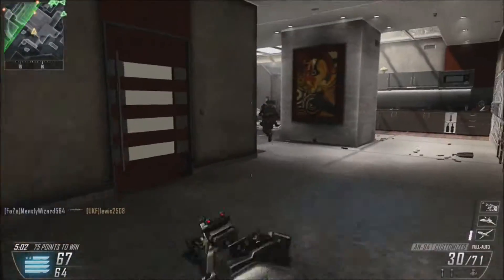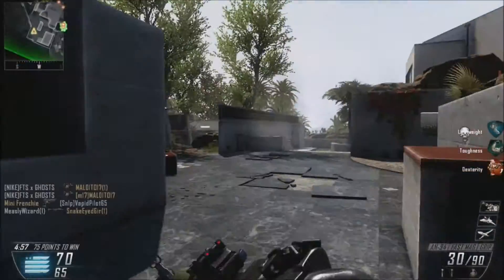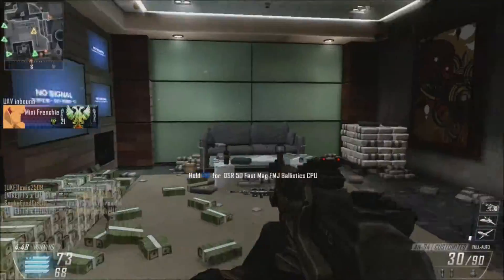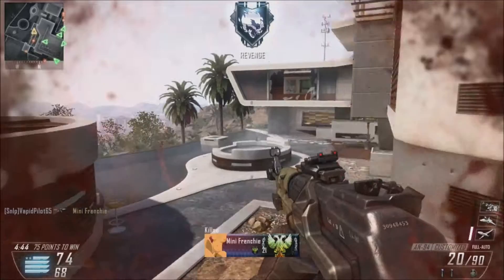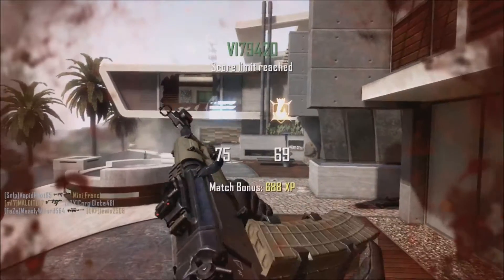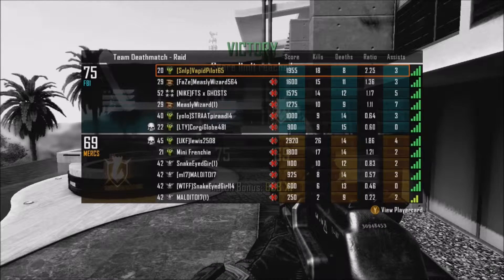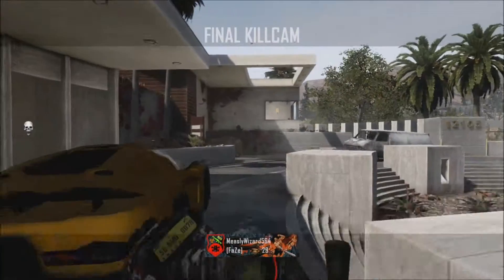Where have all the people gone? Wow, they're all here — but I only got assists. Okay, I'm going to go back and check whether there are any people still there. There is a person — and Dexterity saved me there. And there we go, that's the end of the gameplay. 18 kills, 8 deaths, 2.25 KD ratio. That was a pretty good game.